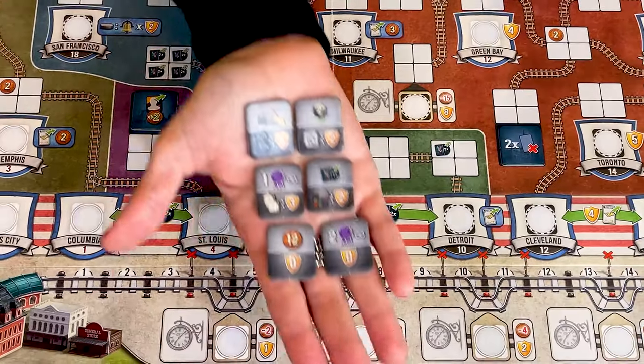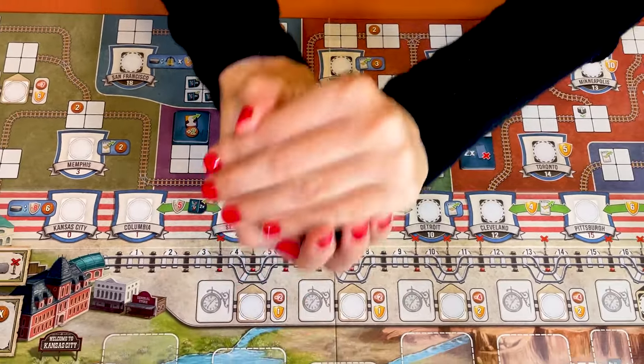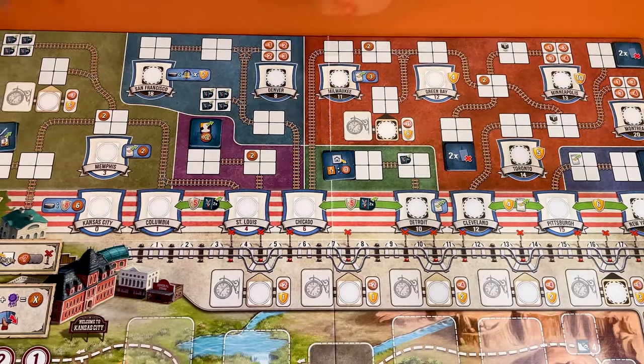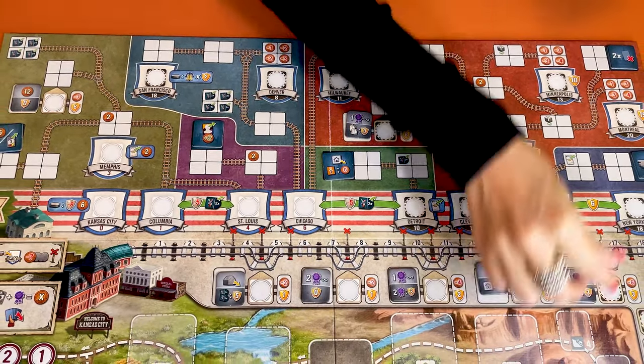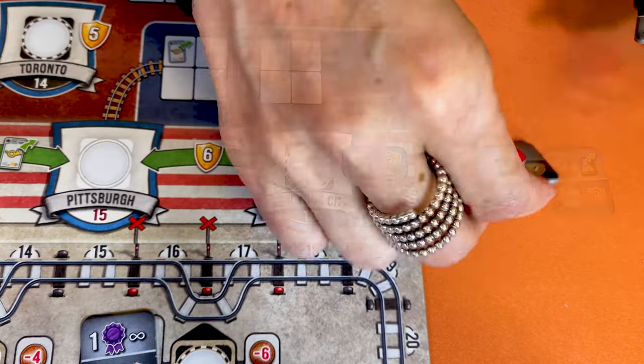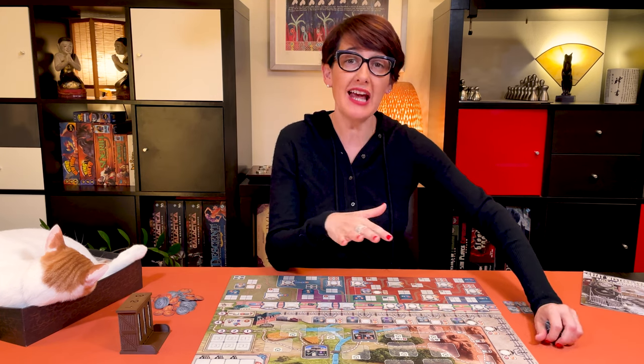Add the 6 new station master tiles to the base game, shuffle all 11 of them and place them randomly on the boards: 2 on the extension board, 5 on the main board, and finally keep the remaining 4 to the right of the board near New York City. Place all the exchange tokens near the board and proceed to the setup for each player.